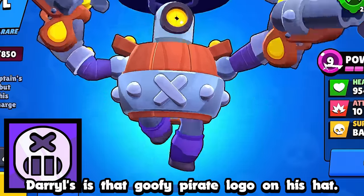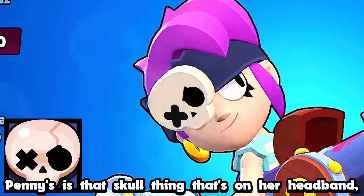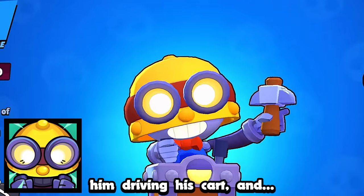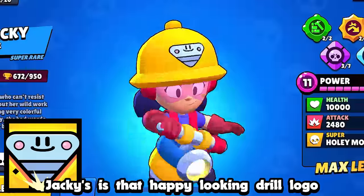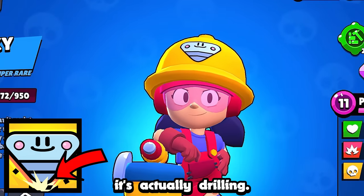Rico's is just his eye. Barley's is that goofy pirate logo on his hat. Penny's is that skull thing on her headband, except in the icon it has a crack on it. Carl's is an intense-looking shot of him driving his cart — and is that a nose? Jacky's is that happy-looking drill logo on her helmet, except in the icon it's actually drilling.